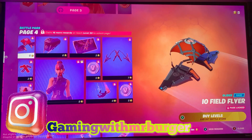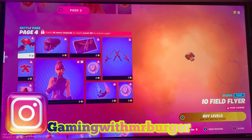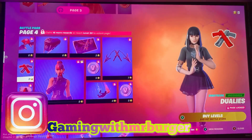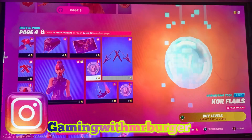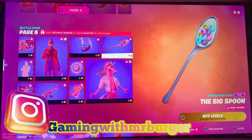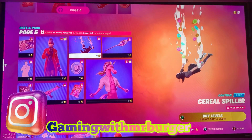IO Field Flyer — the backpack is kind of cool though. Guns, that pool... oh core, I don't know about this one. Kind of looks similar to Rook, I think it's called. Look — the big spoon, cereal spiller.